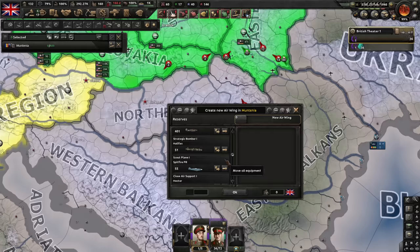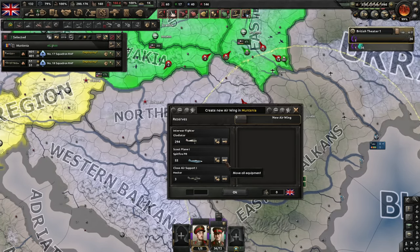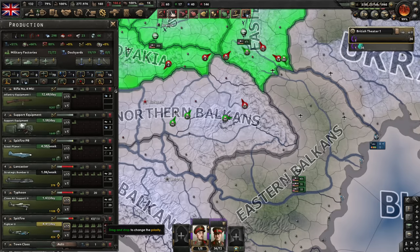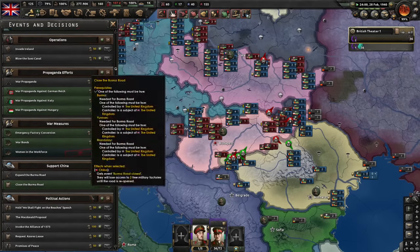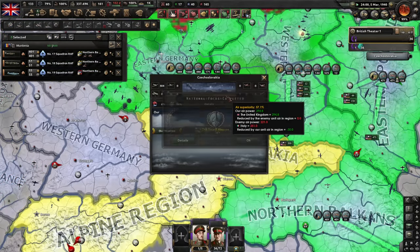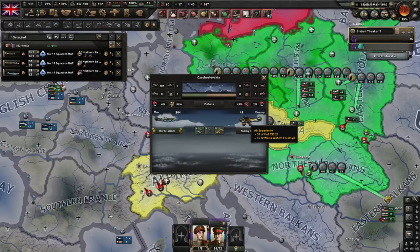I have some fighters to send Romania, and some strategic bombers and scouts. I don't have enough CAS to send them sadly — I should probably make more CAS. I'm losing air domination in Czechoslovakia? 48 enemy fighters? Air detection is too low — I need scout planes, I guess. This is strange; we should have way more domination. 47 Hungarian fighters only — strange.